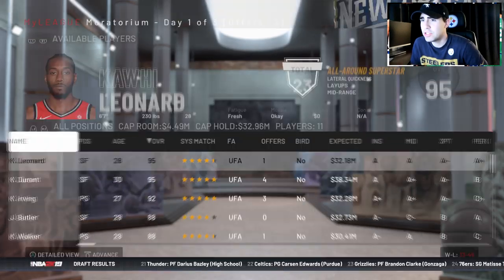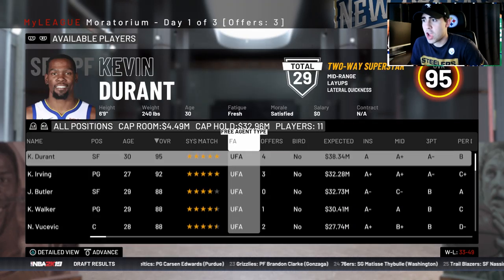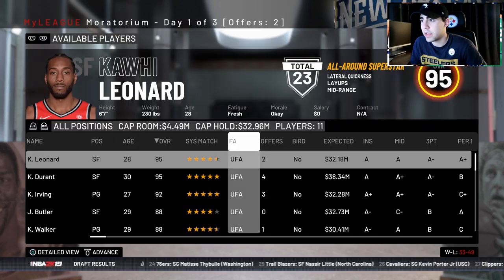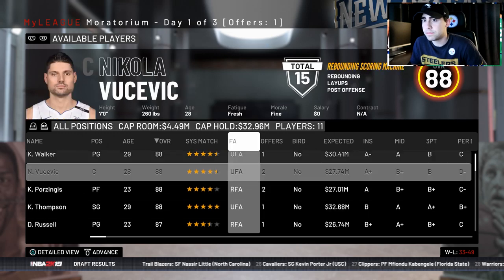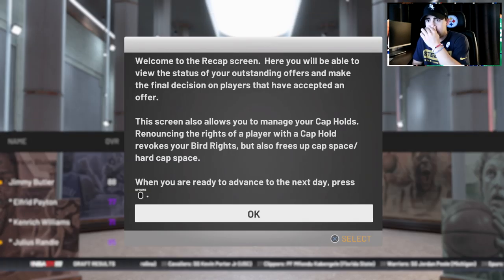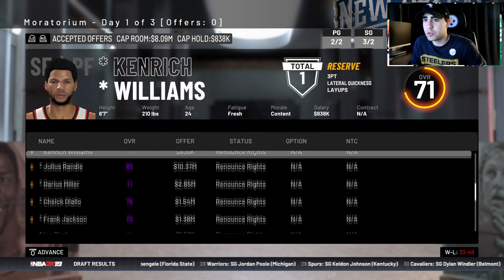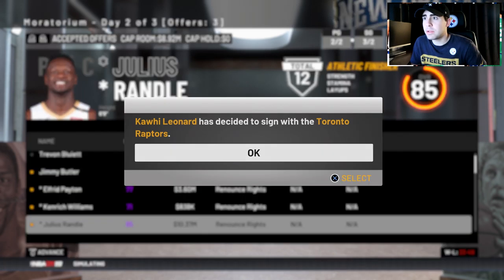We might have two max slots — actually no, just one. I'm going to offer big deals to Kawhi, offer Butler as a plan C, and give Kyrie Irving a deal. We end up getting Jimmy Butler. Kawhi goes back to the Raptors and Kyrie goes back to the Celtics. Julius Randall signed with the Phoenix Suns. I'm going to sign Jimmy Butler, but I plan to trade him to get two 80 overalls.